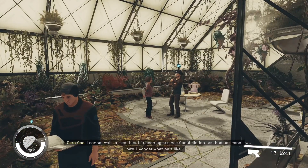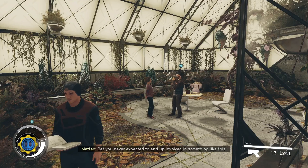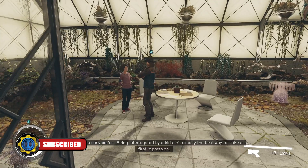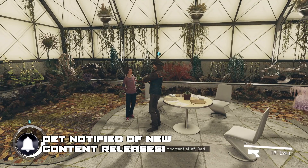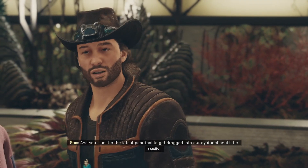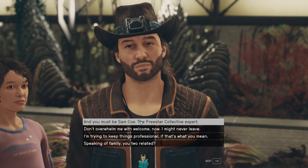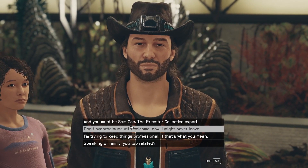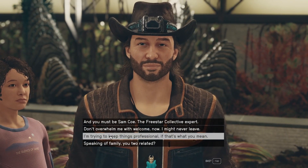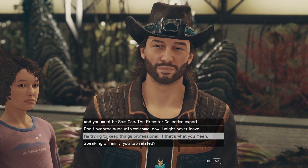I cannot wait to meet him — it's been ages since Constellation has had someone new. Bet you never expected to end up involved in something like this. Just go easy on him — being interrogated by a kid ain't exactly the best way to make a first impression. And you must be the latest poor fool to get dragged into our dysfunctional little family. You must be Sam Coe, the Freestar Collective expert. Speaking of family — you two related? We just kind of heard that they were.